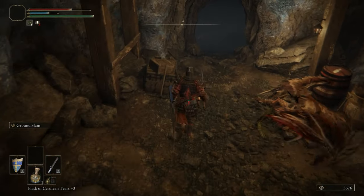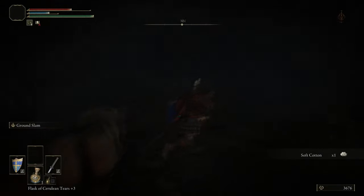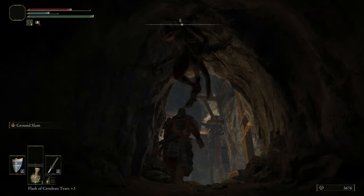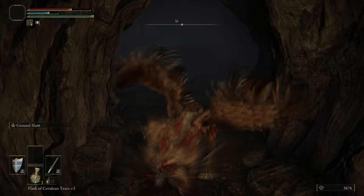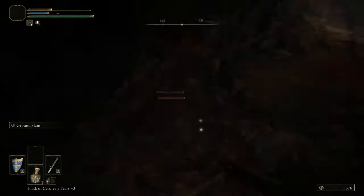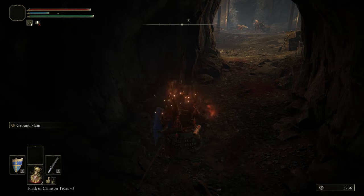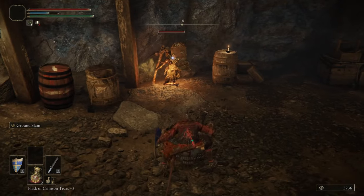The miners that are actively chipping away at the walls oftentimes won't aggro immediately — they will generally aggro when you pick up the item that they are mining. So if you walked in front of them and picked up the Smithing Stone they're working on, deal with the enemies that are already aggroed first, and then go around, pick up the items, deal with the miners one at a time, just to avoid getting swarmed.